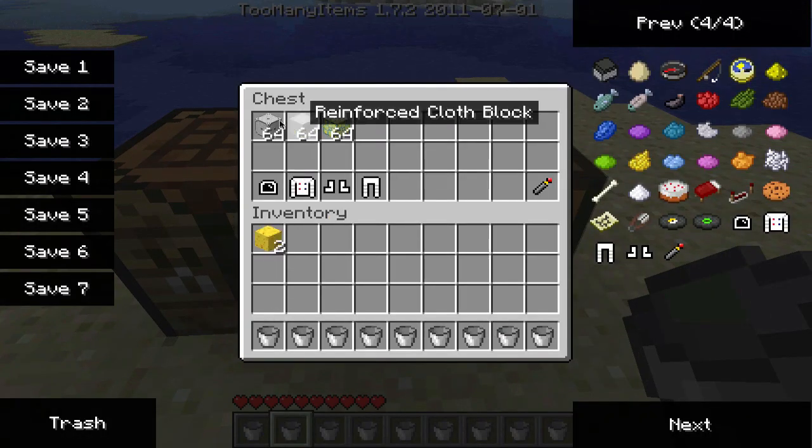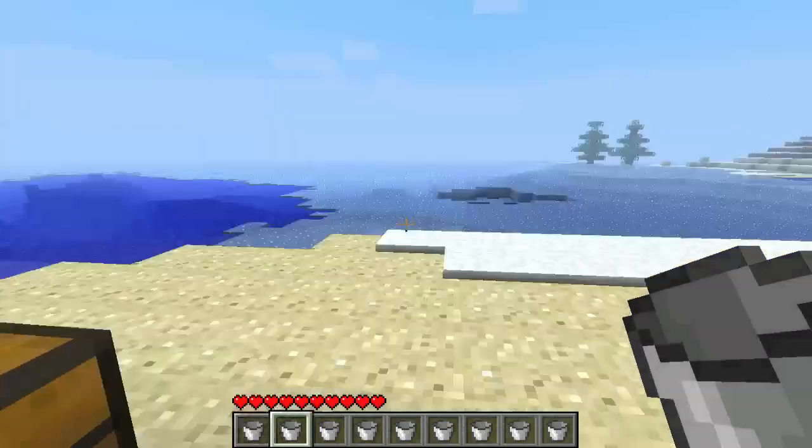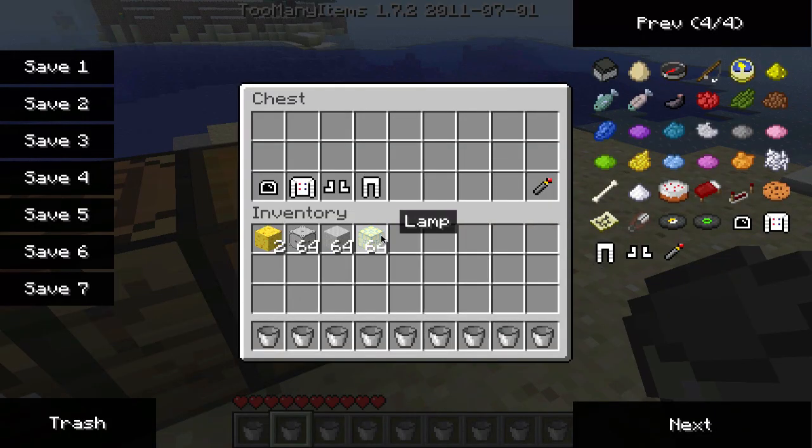So in our chest here, I have this prepared already for you guys. You got the moon tent block — this can actually be used as an average block to build stuff, but it plays a very nice role when we go to the moon, so I'll show you that later. This is a reinforced cloth block, kind of like a regular cloth block but reinforced. And the lamp — that's what you use to light things up, kind of like glowstone in normal Minecraft, except on the moon. Torches don't work on the moon, so that's why they have this.